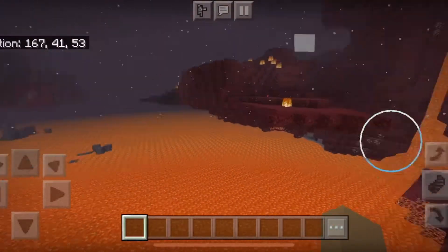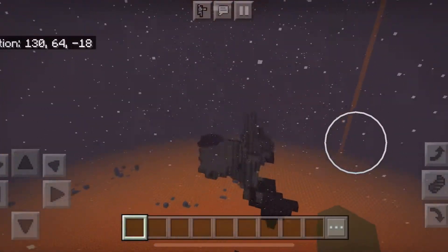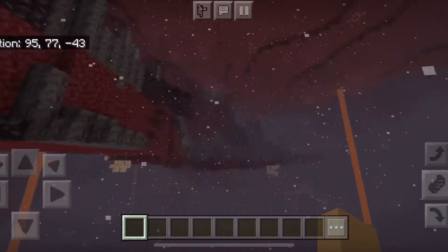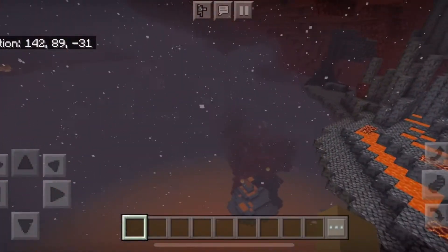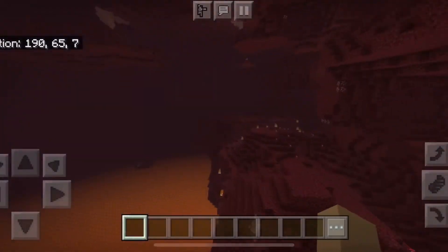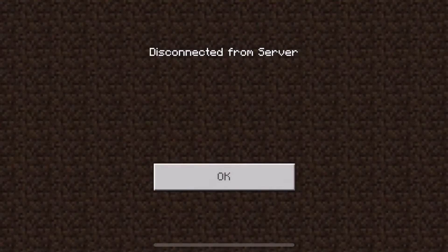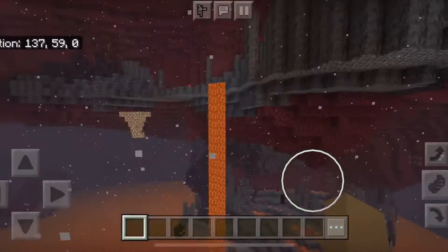And I thought I saw an enderman in the distance. That's because there's a nether waste biome over here. Nether waste? Yeah, that's what they call the regular nether now. It's called the nether waste. What was the other biome that I didn't look at in my video? It's called the soul sand valley. Yes, soul sand valley. Let's go find a soul sand valley. Let's go back to the mission.